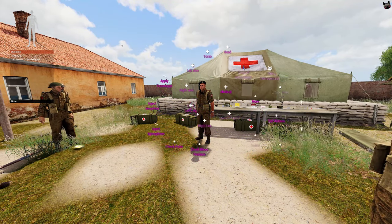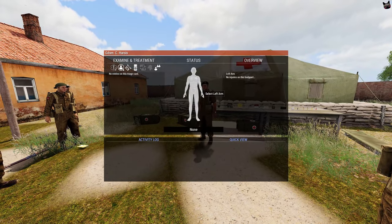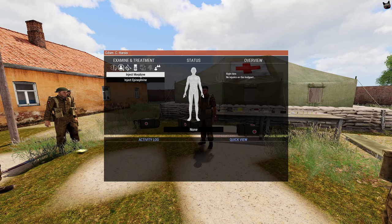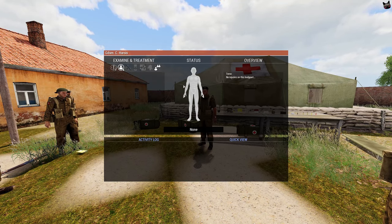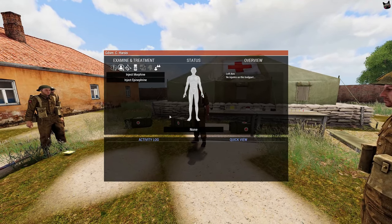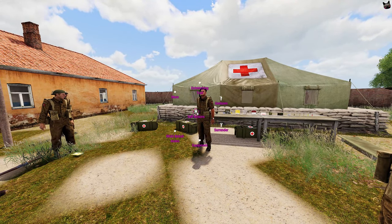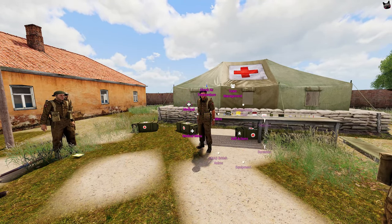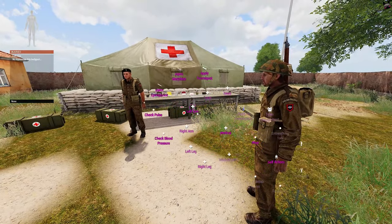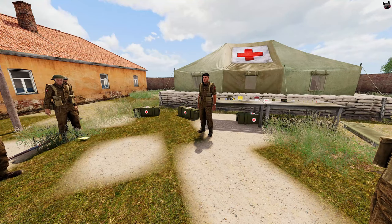If you go into your medical menu via Control + Windows key and look at a body part, you'll see a menu pop up in the top left with a human figure and a tab that says 'Injuries' or 'No injuries on this body part.' In the case that someone has lost blood, it will be shown in big red letters in this tab.